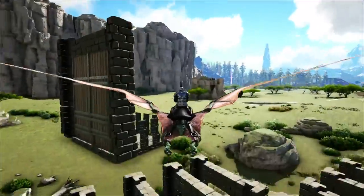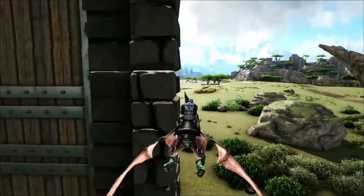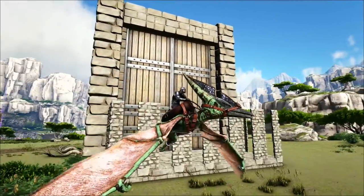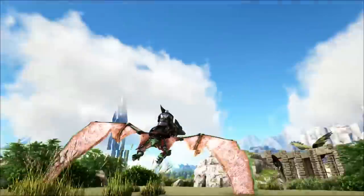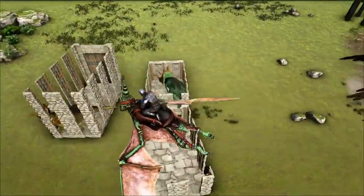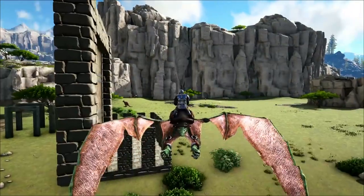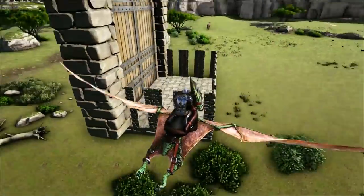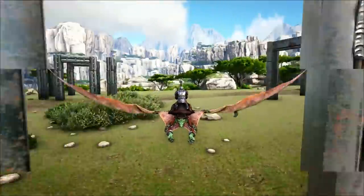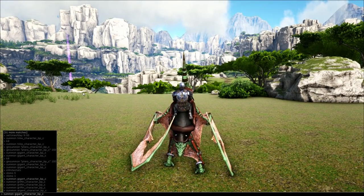Let's move on to the last trap — this is for your big herbivores and carnivores. A Behemoth gate is very expensive to build; what you could do instead is make one of these smaller traps and just expand it out to four wide. The Behemoth gateway adds a little bit of protection for the creature, but it's entirely up to you. Same sort of scenario — all you need to do is kite a herbivore, Rex, or Spino into this trap, walk around, and close the gate.